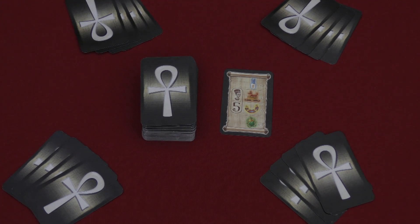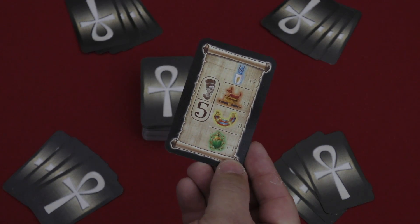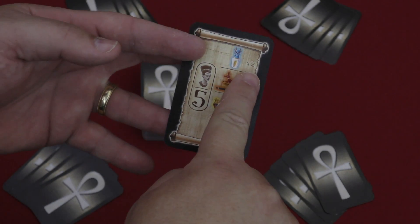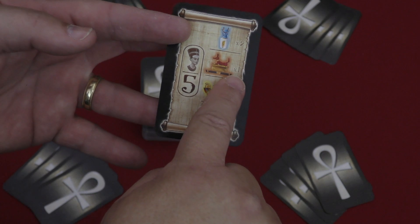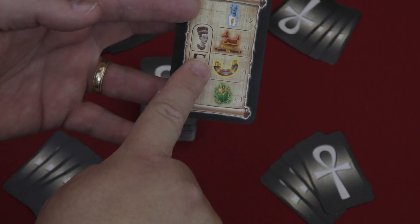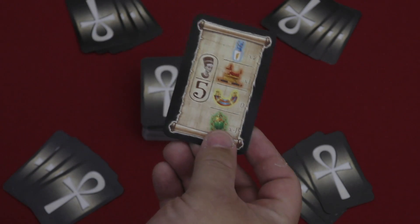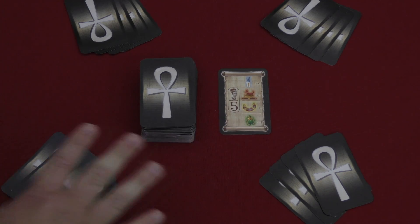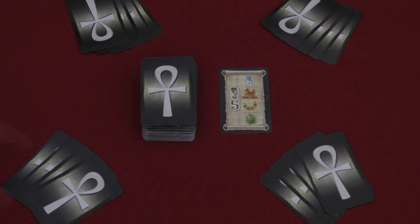The papyrus cards are the important thing because they generate the requirements that the pharaoh is looking for. Blue gifts he really wants, which will give a bonus of times two points. Red gifts he would like to have, giving a bonus of times one points. Yellow ones he doesn't want. Green ones he really doesn't want, and those will actually give you negative points when scoring takes place. The number shown is how many gifts need to be in front of at least one player in order for the round to end and scoring to begin.